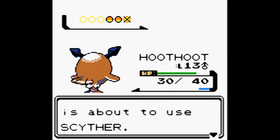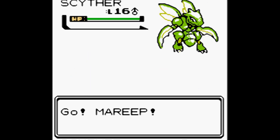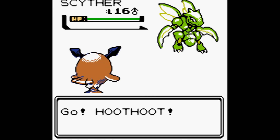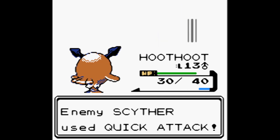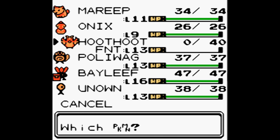Leader Bugsy is about to use Scyther! We switch to Mareep, then switch back to Hoothoot. Scyther — it's level 16, terrifying. Scyther used Leer, lowering our Defense. We use Peck. Scyther used Quick Attack — oh my god, that's a lot of damage. Hoothoot fainted! The one attack we have that's super effective against that thing just died. Scyther hit us with Leer which lowers Defense and Quick Attack which is a Normal type attack.